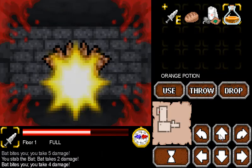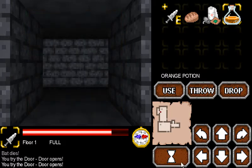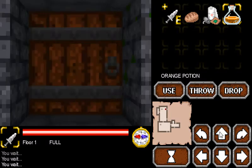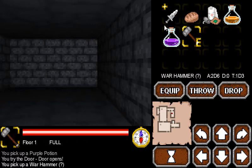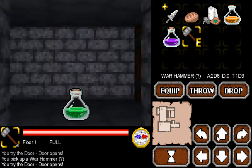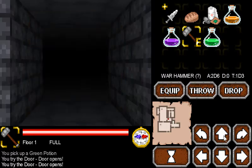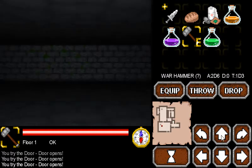I'll just be using the arrows for the time being. Hmm, the door closes behind me. Okay, so for slot one we have regeneration — that's rather kind of the game. For slot two we have a Warhammer — let's equip that. And there's a Dagger +1. I'm seeing stats like 2d6 for attack, and 'd' I assume stands for throws — throw damage. I guess you'd expect a hammer not to really have great throw damage.